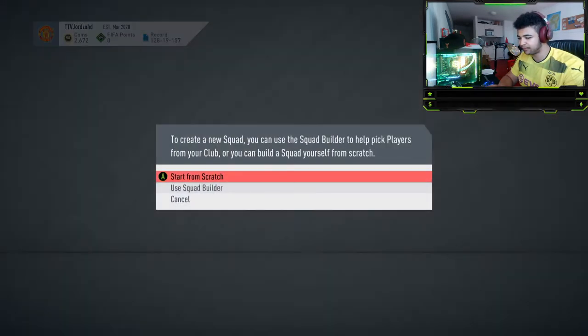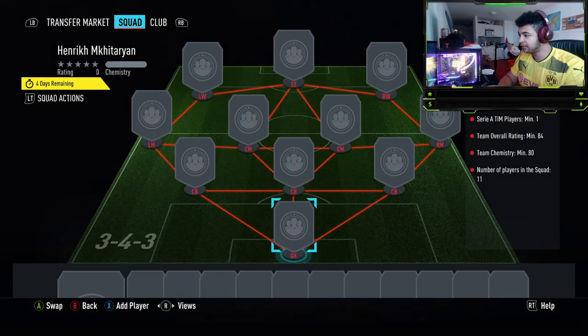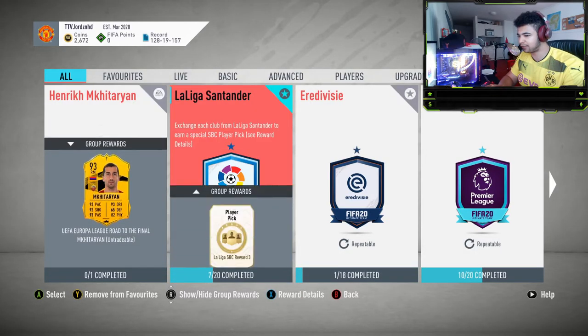Let's have a look at the SBC — what you need to do for him. You need one CDM player, overall team rating of 84 and 80 chemistry. I'm gonna price cap this at about 120 to 150k for this card.